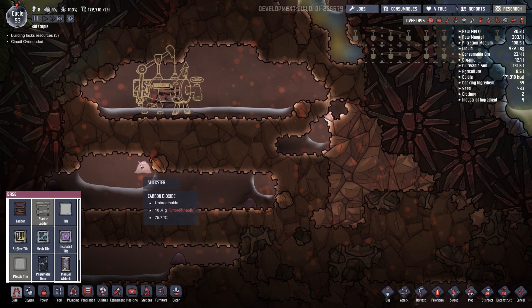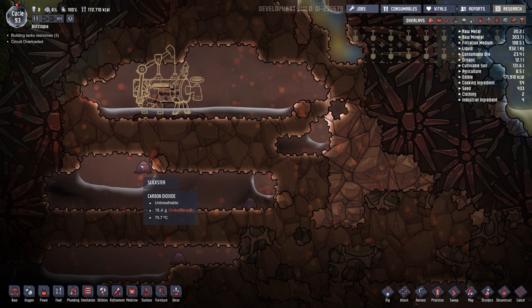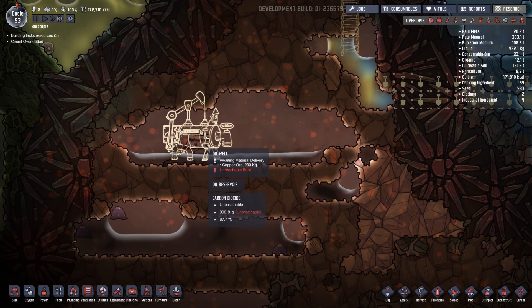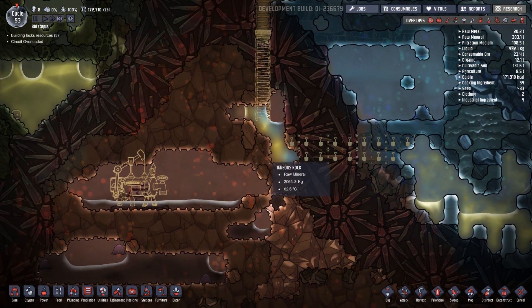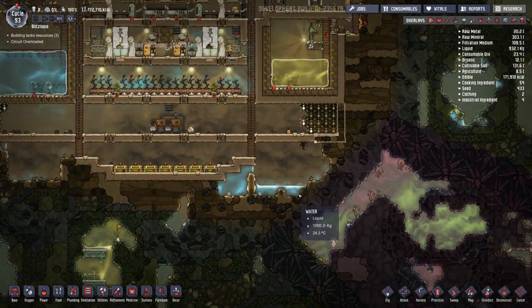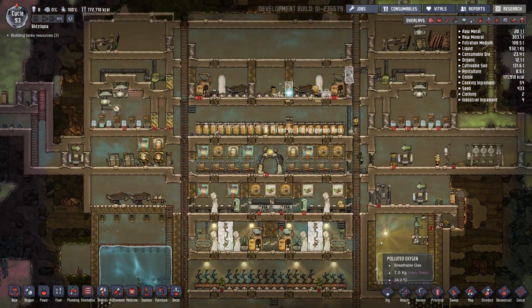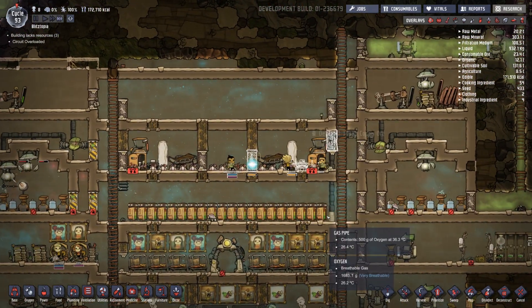There are new little dudes down here - Slicksters. They consume - they eat carbon dioxide. They're like little fossil fuel generators, that's cool! This thing says unreachable build - yeah, we gotta drain this area first and then we can come down to it. I really don't like going down in there right now, but that's okay. I'll let this stuff be taken care of first.